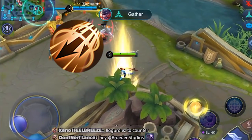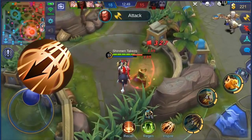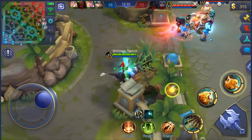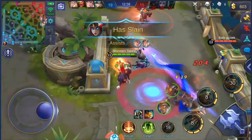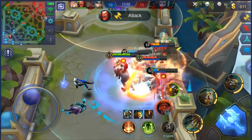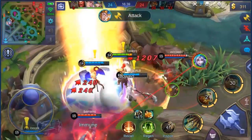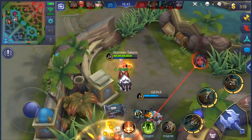The best candidates to use Inspire with are Irithul, Moskov, Kerry, and Bruno. Why Inspire on Irithul? You already have a dash skill with your jumping ult. Using skill 2 slows down your enemies so they won't escape or be able to chase you. Inspire is essential to use along with your exploding ultimate basic attacks — it only lasts 15 seconds, so using Inspire lets you shoot out more arrows within that time limit, effectively increasing your damage per second over multiple enemies.